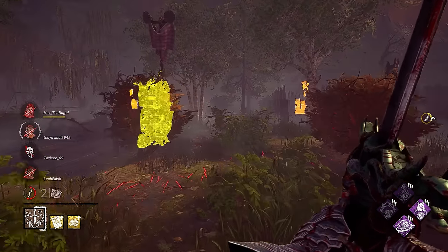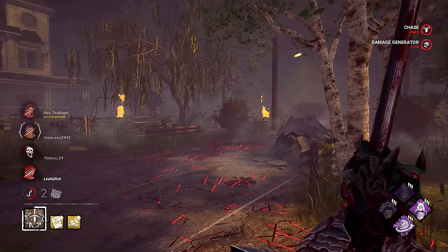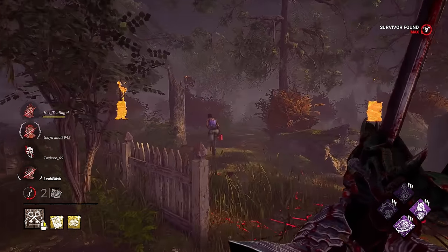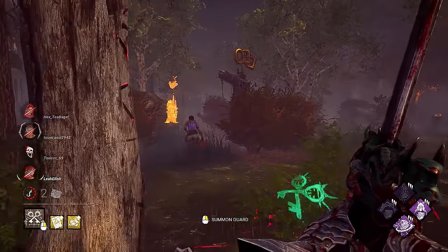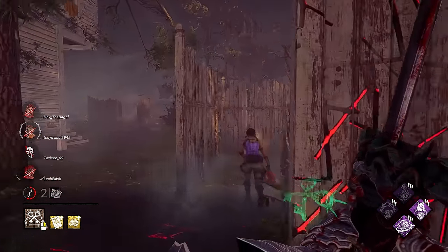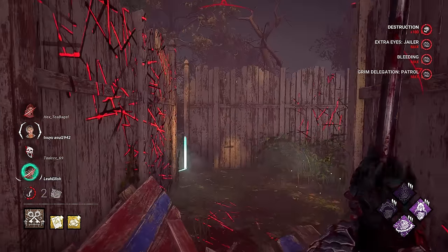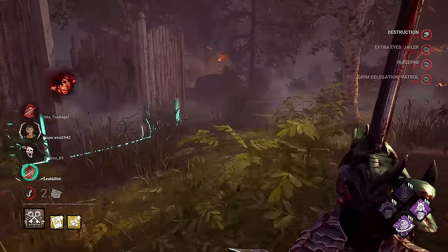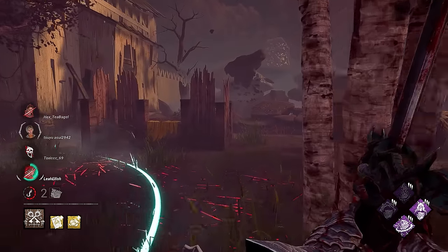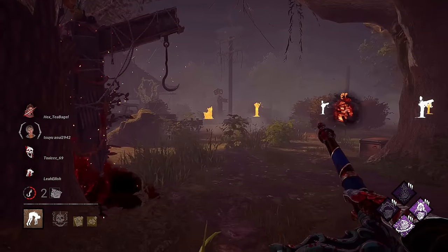That pushes back into the corner — I see ya. My only worry here is that the other survivor is going to go pop another gen. The teabag makes me think you guys have pressure somewhere else, and you're looking to just finalize the gen. But we'll see if we can put it away — you don't have enough pressure over here to be teabagging. There we go — that's going to seal that survivor. I believe the survivor has one more hook state available, so we might lose a gen for it — but I think that's okay.